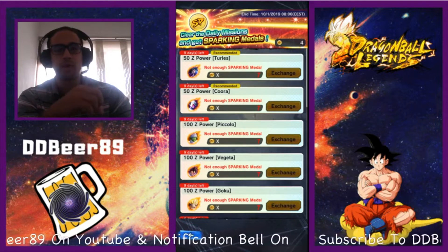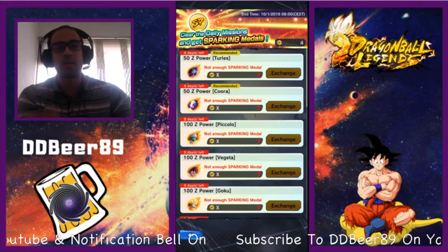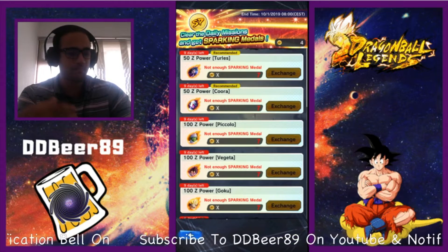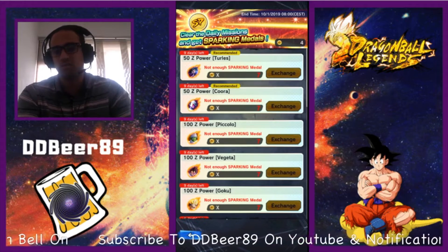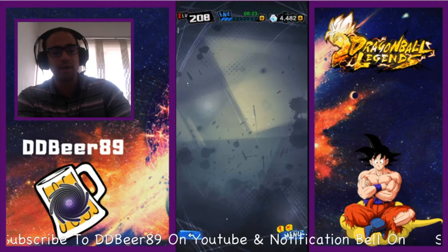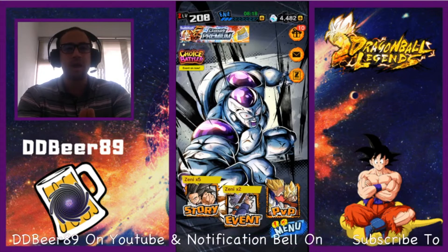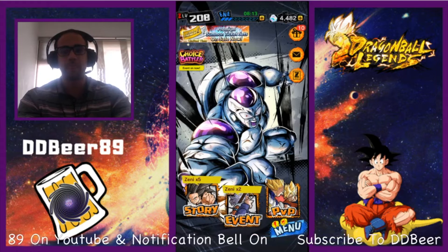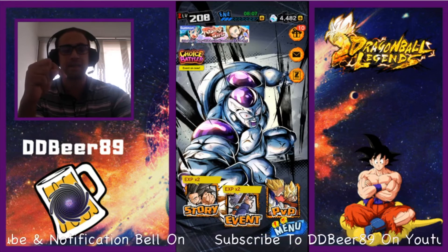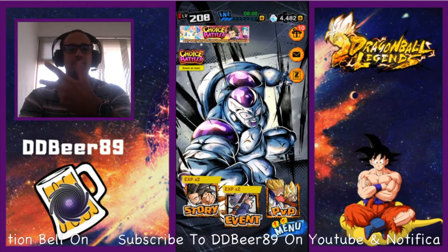Make sure you use your tokens before October 1st and keep doing your daily missions because they are worth it. They'll help you get to your seven, six, or five star faster than doing summons — it's a cheap way of getting Z Powers. They only give 100 Z Powers per trade but they are free. Guys, I hope this info helps — let me know in the comments, hit that subscribe button, and join my Discord and Twitch linked below. Until next time, peace.